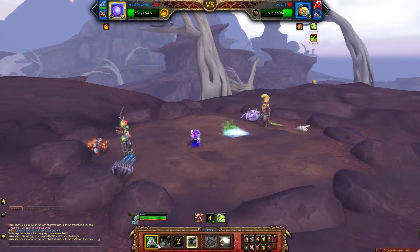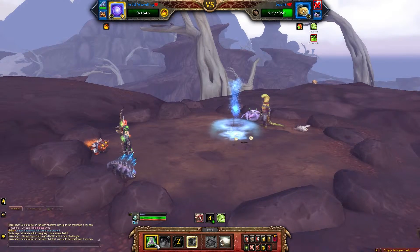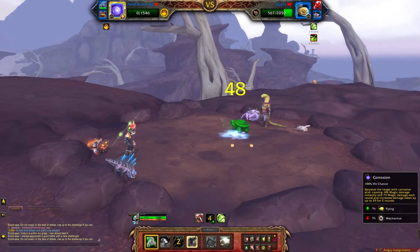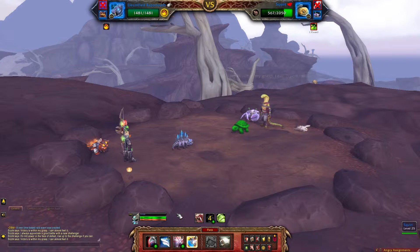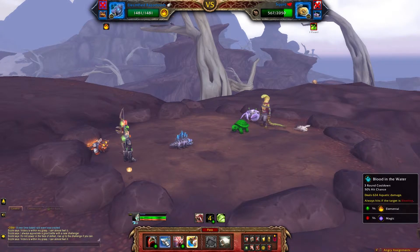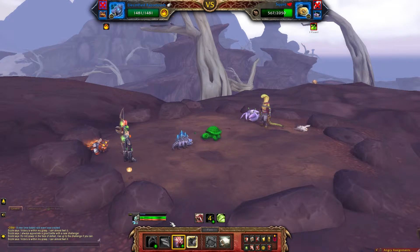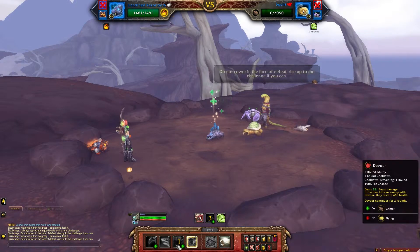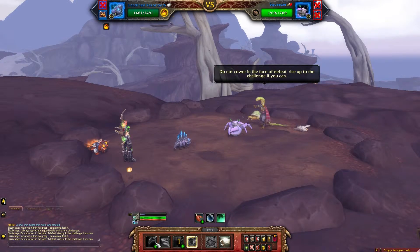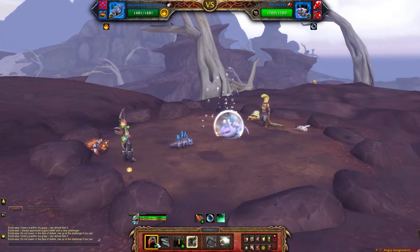Most likely your Waveling is going to die here — try to get an Ooze Touch off first. Then bring in your Razor Tooth. The Devour should finish Squirt off if he's within Devour range. He should die with your Devour.